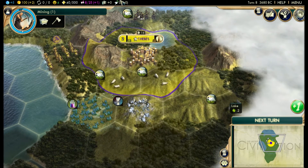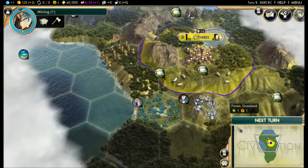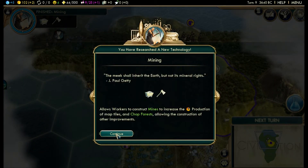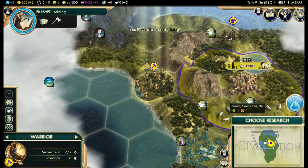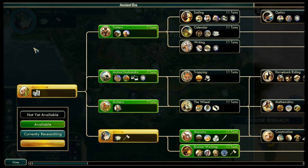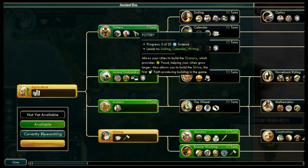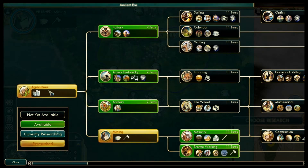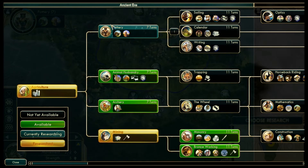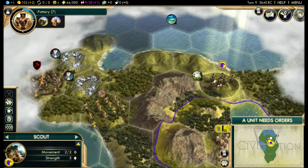We've got a monument being completed in five turns. When it gets to that, we'll start talking about the culture bar. We've got mining completed. As we discussed, calendar is what we want to go to next. If you know you're going to research one then two, you open up the tech tree and just click calendar — it'll automatically research the prerequisite before calendar and then do calendar itself. So I'm just going to do that and let it automate a little bit for us. We're going to continue moving over here with our scout.